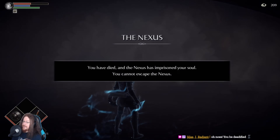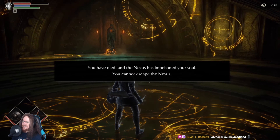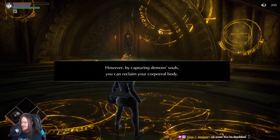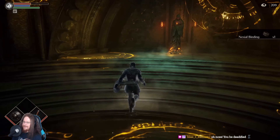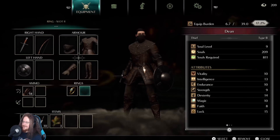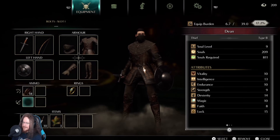You have died and the Nexus has imprisoned your soul. You cannot escape the Nexus - ah, that sounds like a challenge to me, I bet I can escape the Nexus! However, by capturing demon souls you can reclaim your corporeal body. Lucky me. And I got a Nexial Binding - wonder if that's a ring. It is not, never mind.